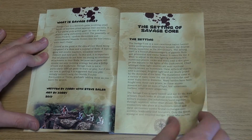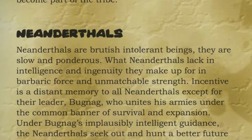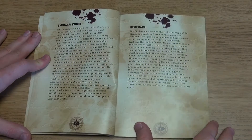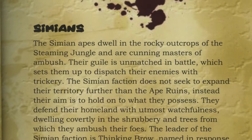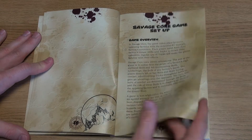There are five factions in this initial release: the Atlanteans, Amazons, Neanderthals, Cro-Magnons, Jaguar Tribe and Simians. Players pick a boss and six bods from a faction, giving them seven figures to use in all.